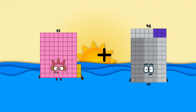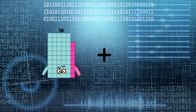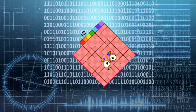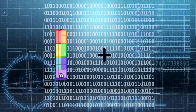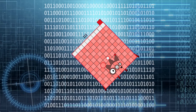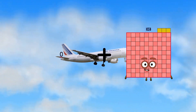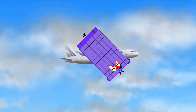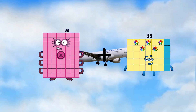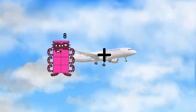Eighty-three, loss. Fifty-three, egross — one hundred thirty-six. Four, loss. One hundred three, egross — one hundred seven. Seventy-two, loss. Thirty-nine, egross — one hundred eleven. Seven, zero, loss. Sixty-six, egross — sixty-six. Egross, loss. Twenty, egross, egross — one hundred. Eight, loss.